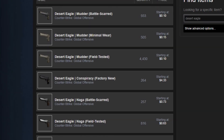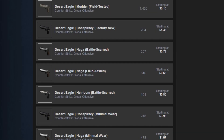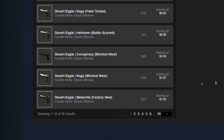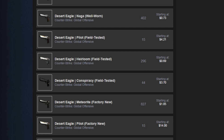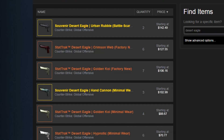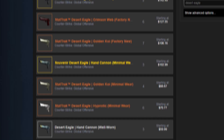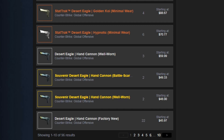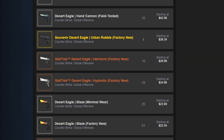When it comes down to the skins of the Desert Eagle, surprisingly there are a lot of very good looking ones, however they tend not to sell very high in the marketplace for whatever reason. The highest skin you can get is the Desert Eagle Golden Koi, which is a covert skin which I have seen absolutely zero of. However, the best skin in my opinion is the Desert Eagle Conspiracy, as it is both the coolest looking and reminds me of a glorious day.